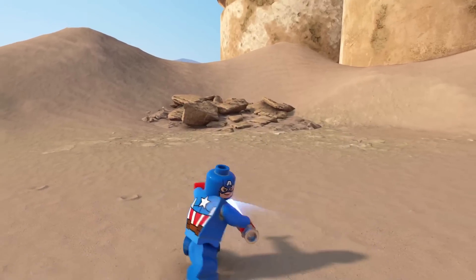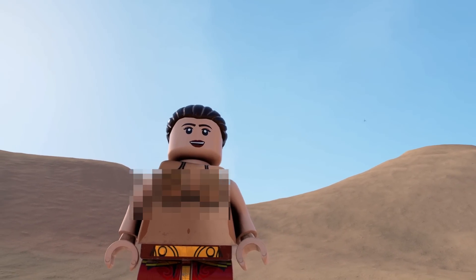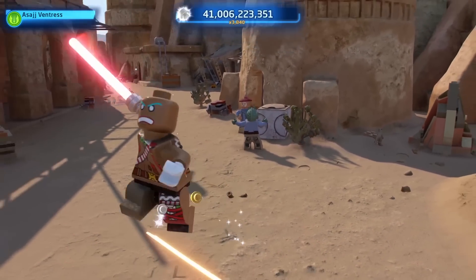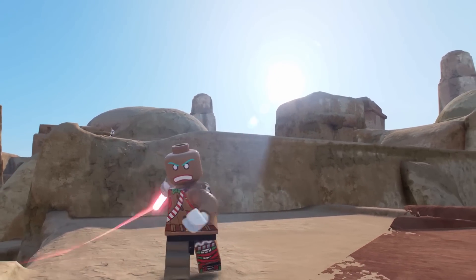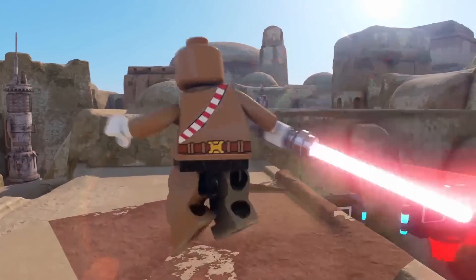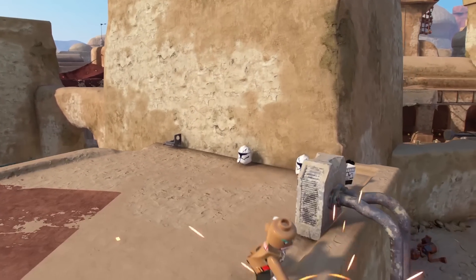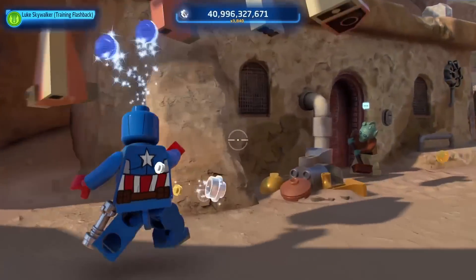Here are even more of the strangest Lego Star Wars: The Skywalker Saga mods that I have ever seen. First up is a Fortnite Battle Royale skin in Lego Star Wars — yes, you heard me right. Modder Joe Kloss put the iconic Merry Marauder into the game. He comes equipped with a red lightsaber, but besides him being the only Fortnite mod I could find, I found it a bit strange to say the least.